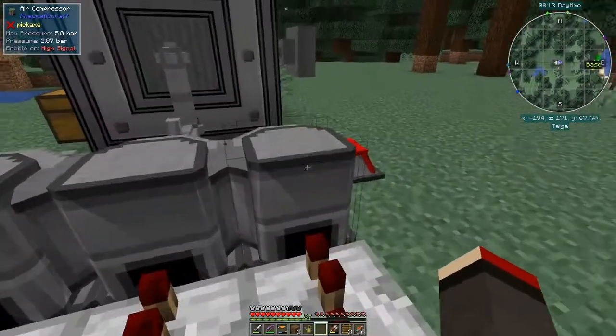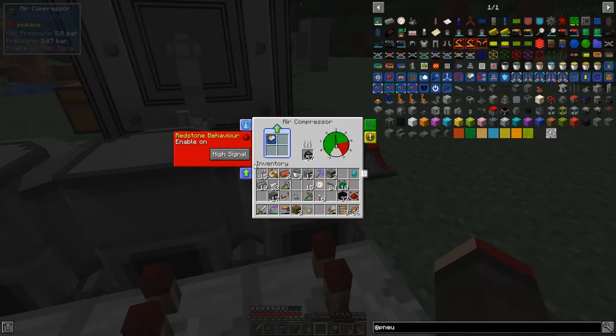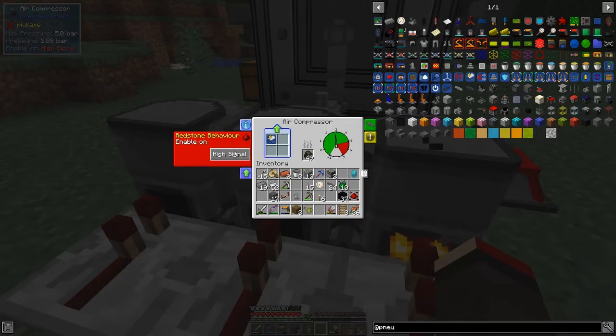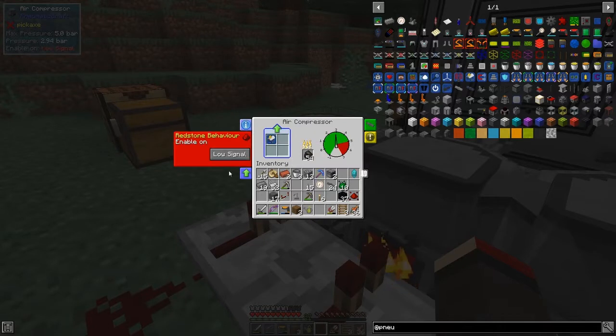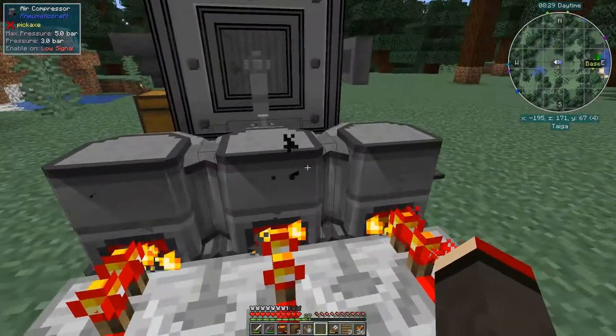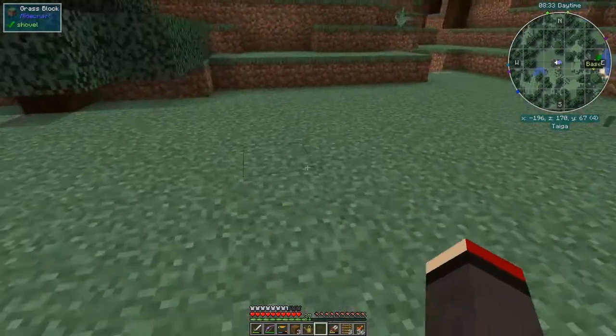The next thing we want to do is automate this so everything turns off at the right pressure. I'll reverse the logic — instead of a redstone signal on high, we're going to have a low signal, and a third one. We'll turn this on so it turns the compressors off.